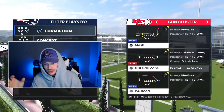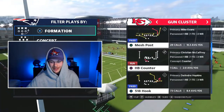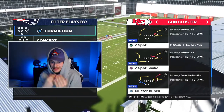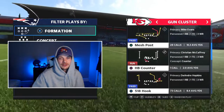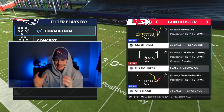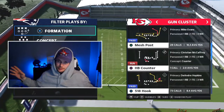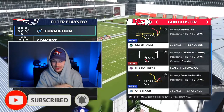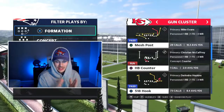Today we are in Gun Cluster — not Gun Cluster HB Strong. We're going over two plays: Z Spot and 518 Hook. I designed these two plays to work in unison. First we run Z Spot, then once they overplay to Z Spot, we go to 518 Hook. I designed all the ability points around this offense, especially these two plays, because so many people are spamming man coverage right now.